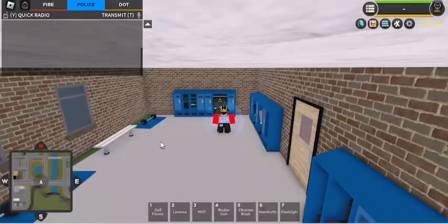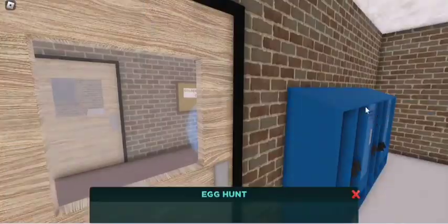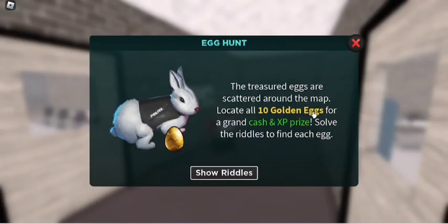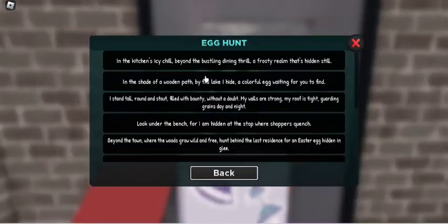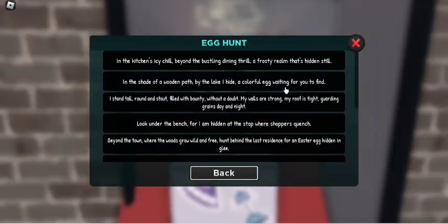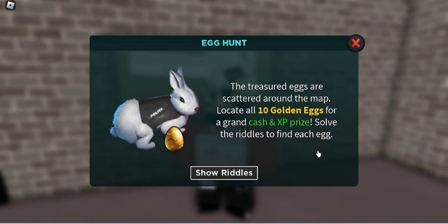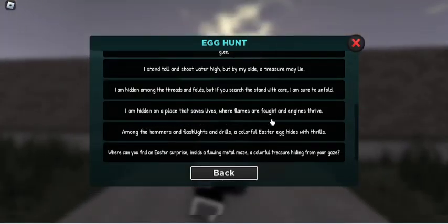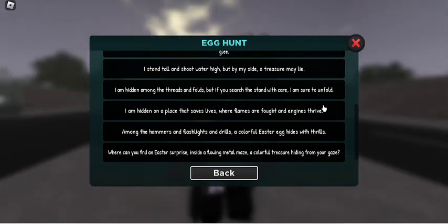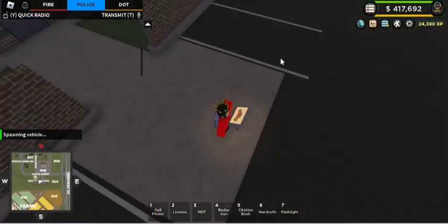There you go. As you can see we need to collect the riddles - right here. So I'm actually going to do the eggs thief and ten golden eggs. It shows riddles: 'in kitchens I see, behind the dining throw, a frosty room that's hidden still.' We need to know where these are. There are eggs scattered for a grand cash and XP prize. I think I know where one of them is based on the riddles.